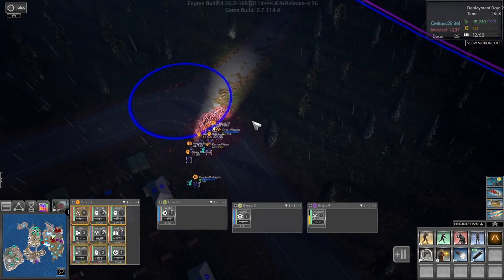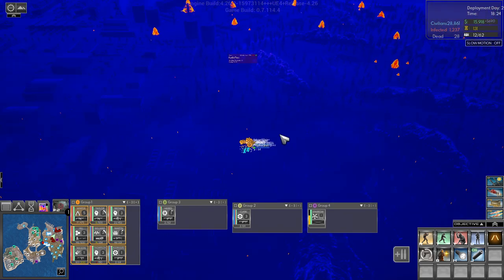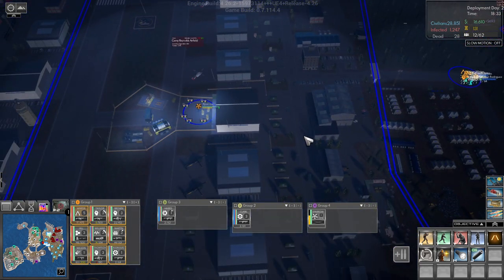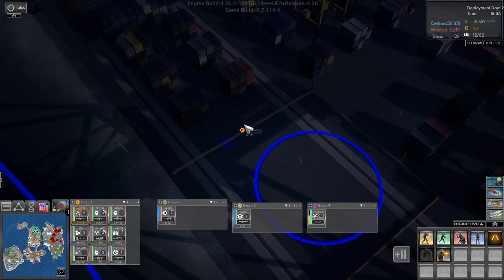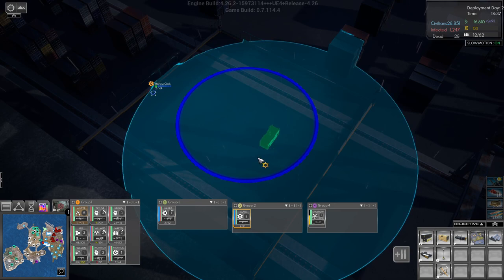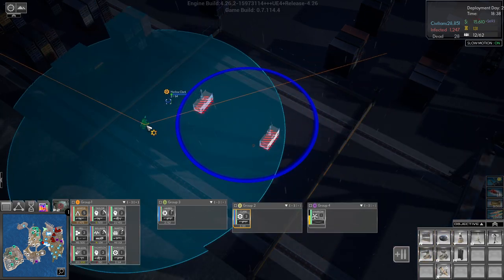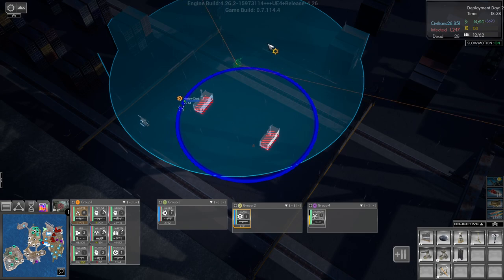We can see that infected are coming to pick this - I think to rebuild it. There's something growing over here, let's make sure that doesn't get to grow. Down here we need a bit of power - we need at least two generators, and then we need some turrets.